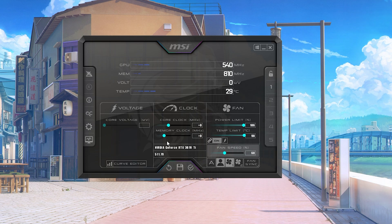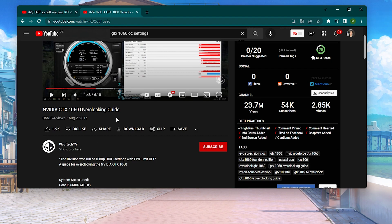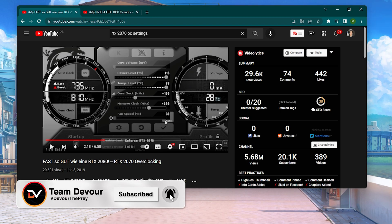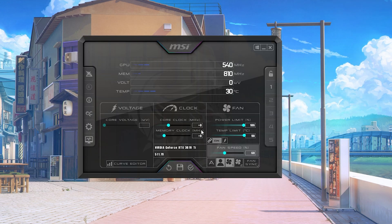I don't know every single GPU's settings off the top of my head, so what you're gonna do is type in your exact GPU name and OC settings into Google or YouTube. You can already see there are tons of high-quality guides showing you how to overclock — for example a GTX 1060, or like my old 2070 overclocking guide — extra 500 MHz on the memory clock and about 100 on the core clock. Then you just put those values in. I won't do it right now because those aren't optimal for my 3070 Ti.